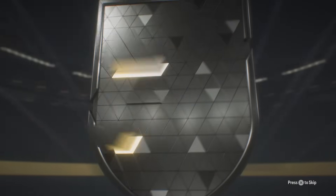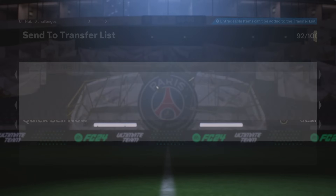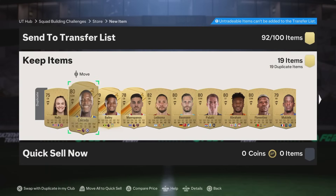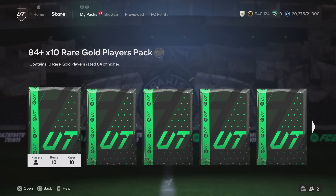If you're going to go to the store and open one of those packs that are like 700,000 coins, especially if you're using real money, don't do it guys. Just do the menu grind. I've got plenty of videos explaining the menu grind and I will leave a link to it at the end of this video. Coins are easy to get at the moment.